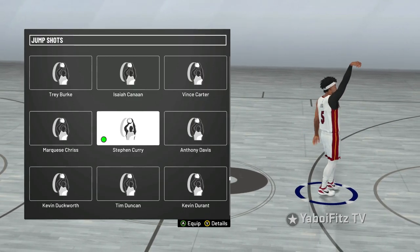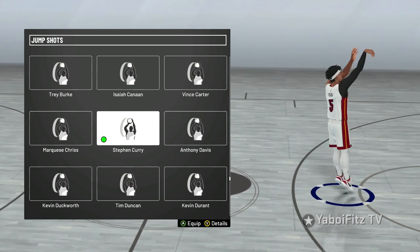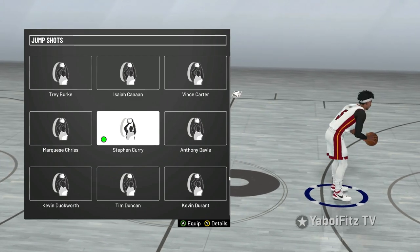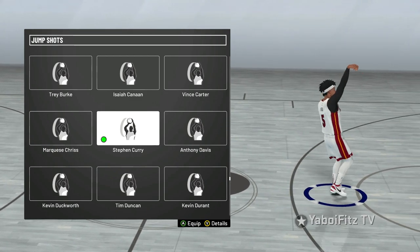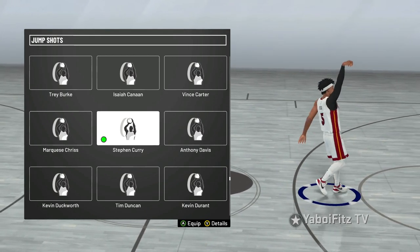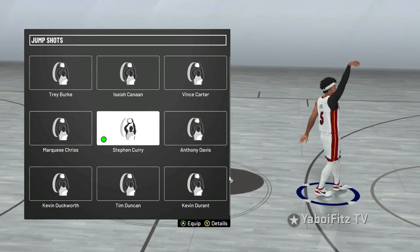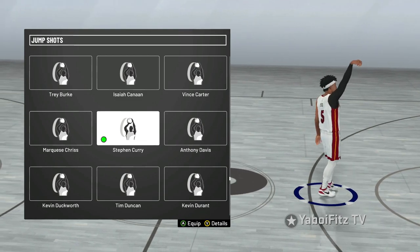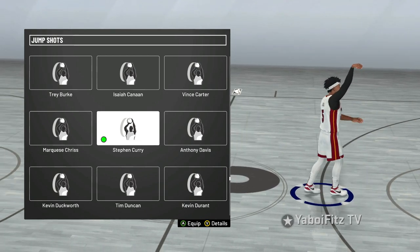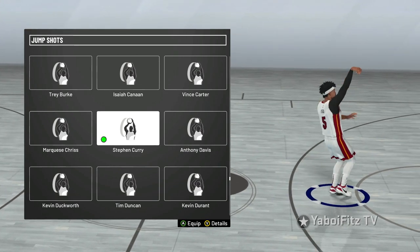First things first, we're gonna go with the best jump shots in the game. Whether you're using a build that can't get Hall of Fame or one that can — if I'm talking about a build that can't get Hall of Fame using quick draw, I'm only going with silver quick draw. This is the best jump shot in the game for pretty much any quick draw besides bronze and no quick draw, because that's gonna be too slow. Steph Curry is the best jump shot in the game — easy to green, using meter or no meter.